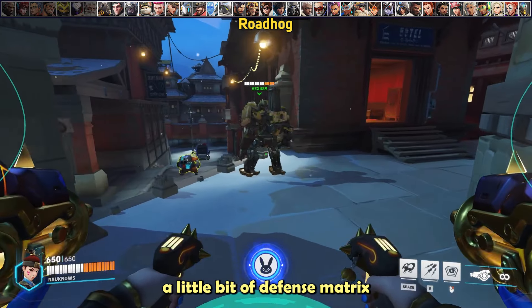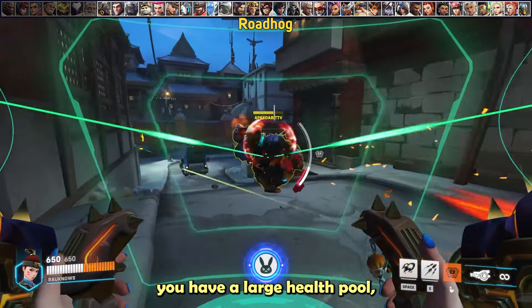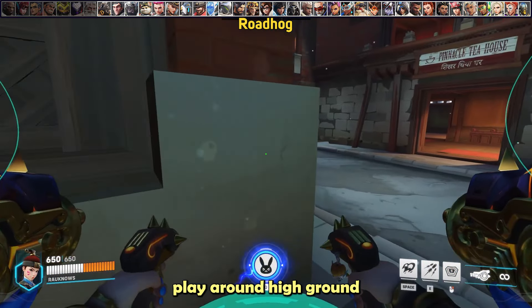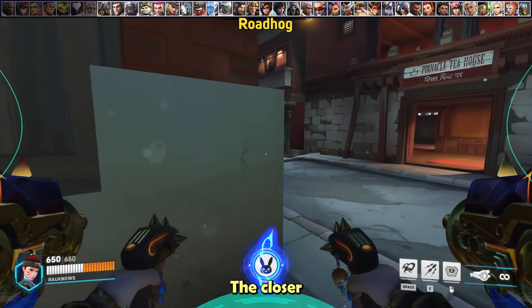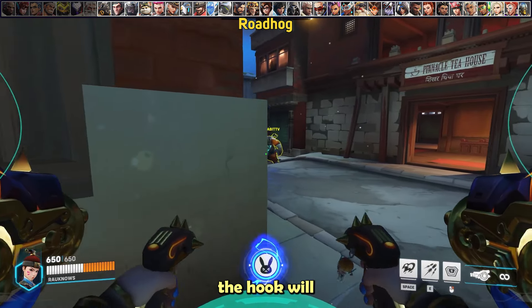For Roadhog, always save a little defense matrix to save teammates who get hit by his hook. Even though you have a large health pool, avoid being the one that gets hooked. Play around corners and high ground to make it more difficult. If you strafe in and out near a corner, even if you get hooked there's a chance the hook will break on the wall.